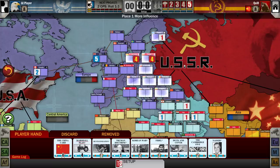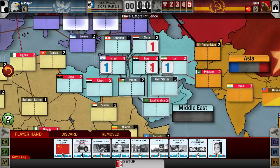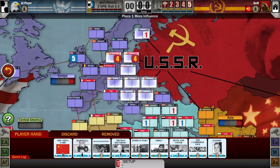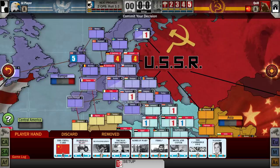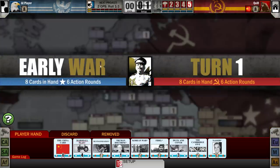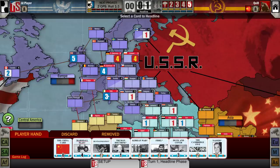Usually you can only place influence either in a country where you already have some presence, or adjacent to a country where you have some presence. Yugoslavia is fairly standard, and it mostly forces the Americans to make sure they play into Italy right away. This is the standard American start: four in West Germany and three in Italy, because otherwise I'd be able to put some influence into Italy immediately and take control. The Americans have over-controlled Italy — they need two but they have three. The pregame setup is over, we're now officially on round one.